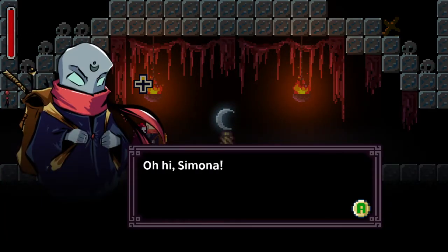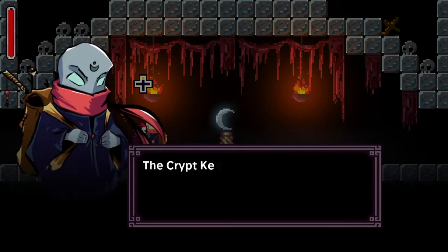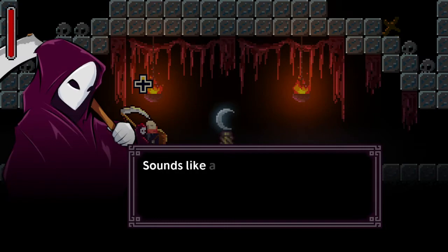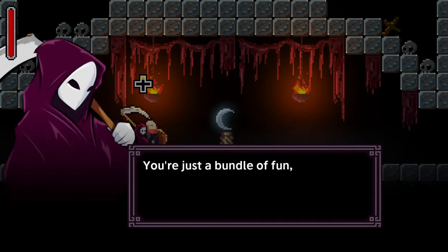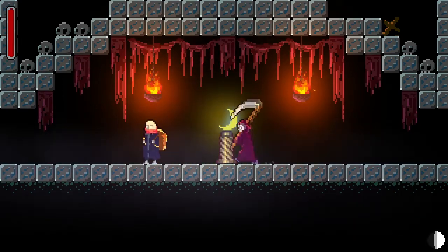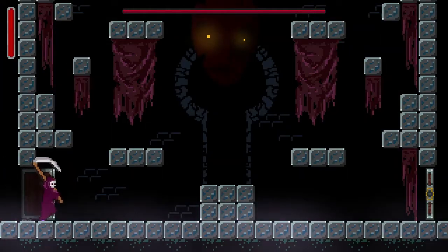Oh, hi Simona. Gustav — you made it somehow. This room looks foreboding. What's up ahead? 'The Crypt Keeper lies in wait in the next room.' Sounds like a friendly fellow — I have actually heard quite the opposite. Let's make sure we get to the checkpoint before we get to the boss level. That would be cool.